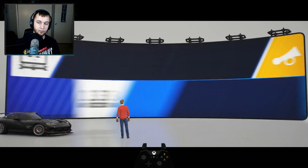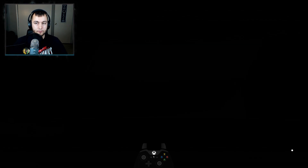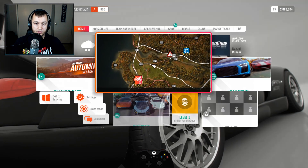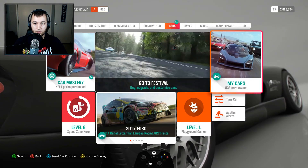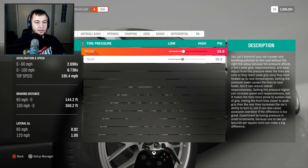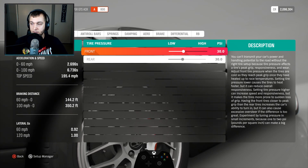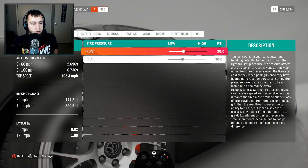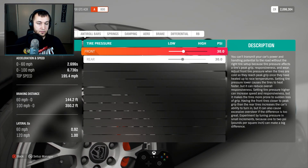Hopefully I'm really close. Okay guys, after I show you that I'll show you my specific stat numbers. This car goes zero to sixty in 2.69 seconds — you guys can see right there. Zero to one hundred in 6.7 seconds. 195 top speed — that's pretty good for an A class car.